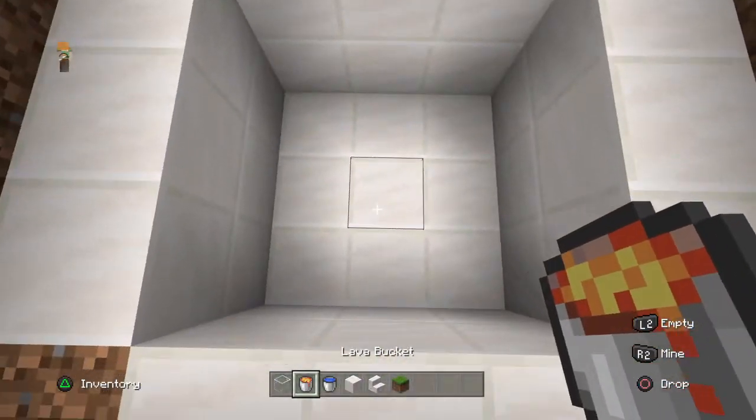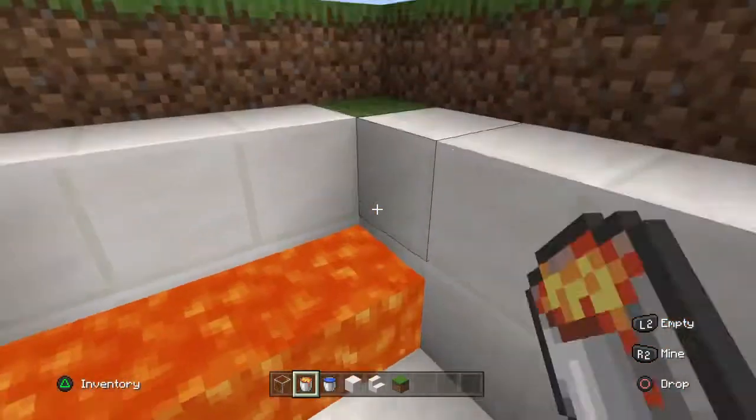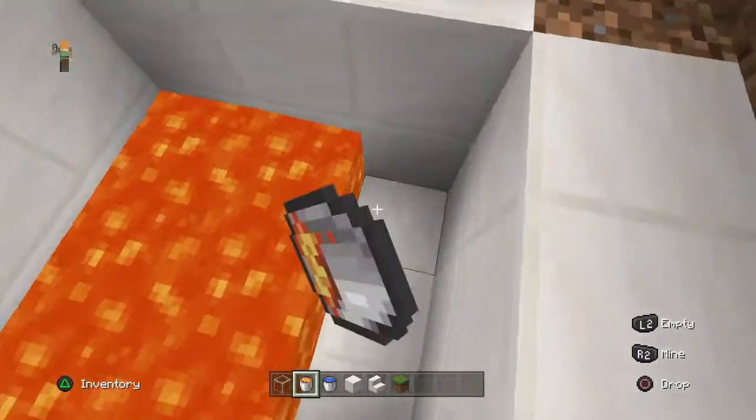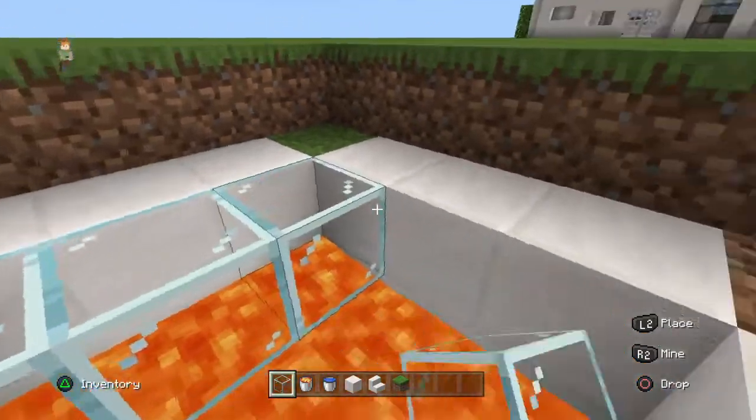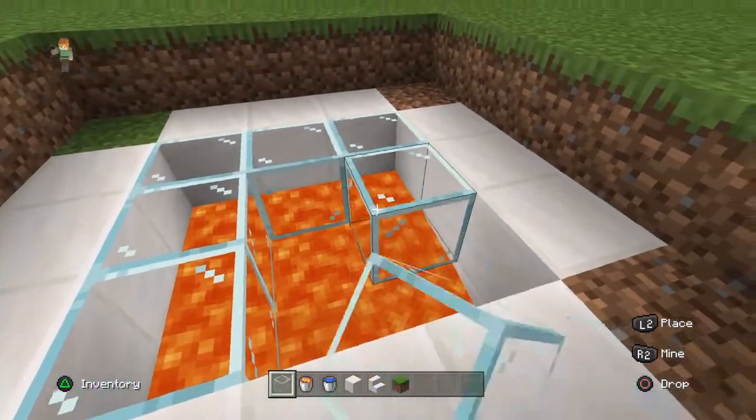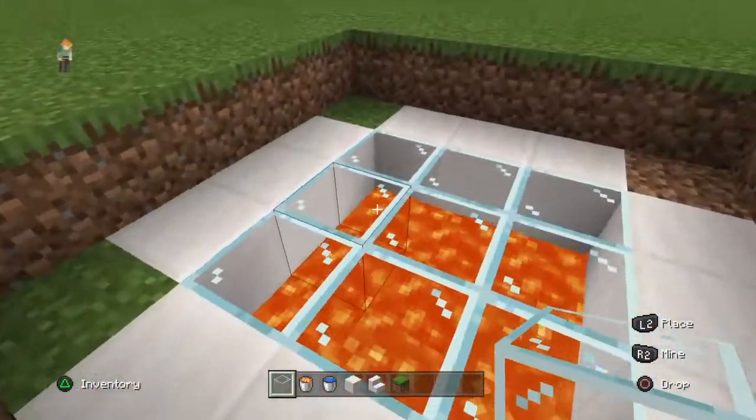Then you want to place your lava down here, like that. Then you want to put glass over top of it, like that.